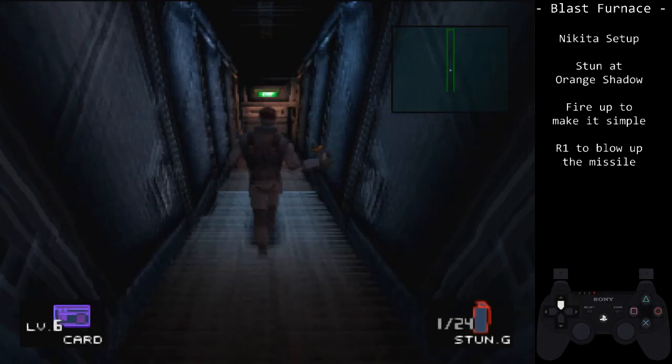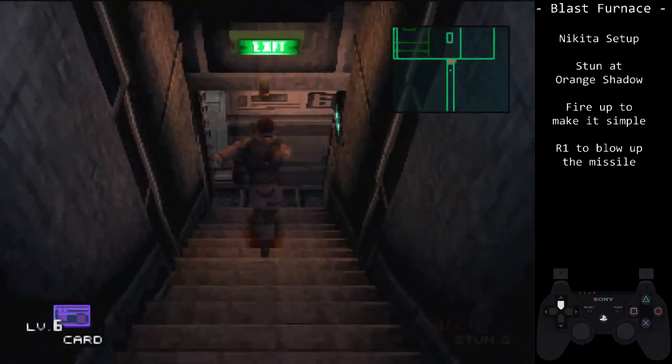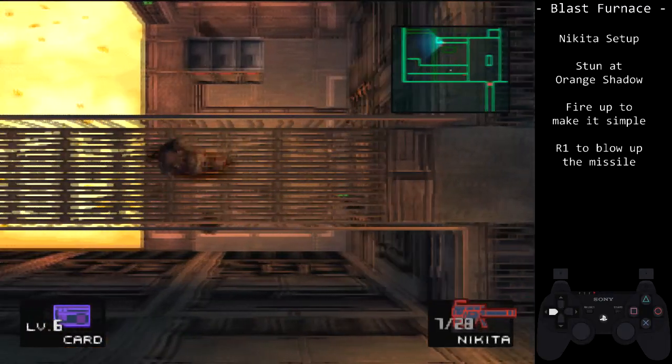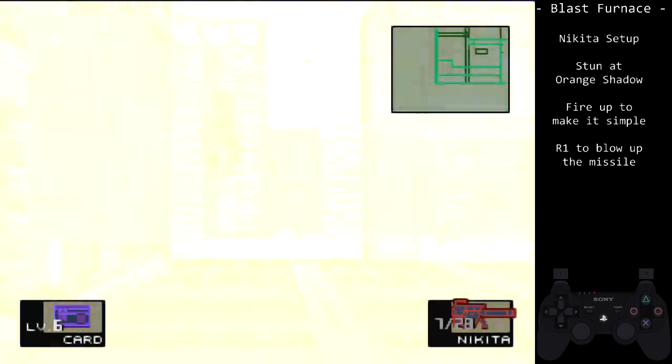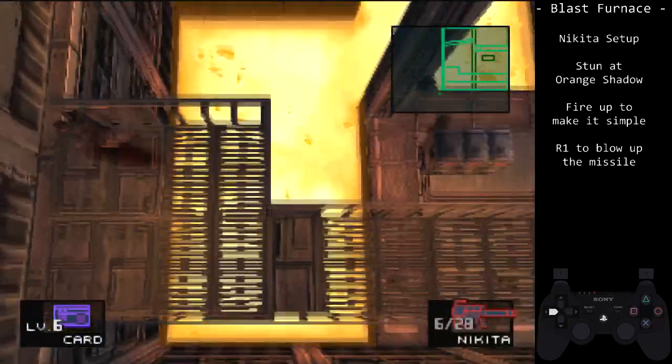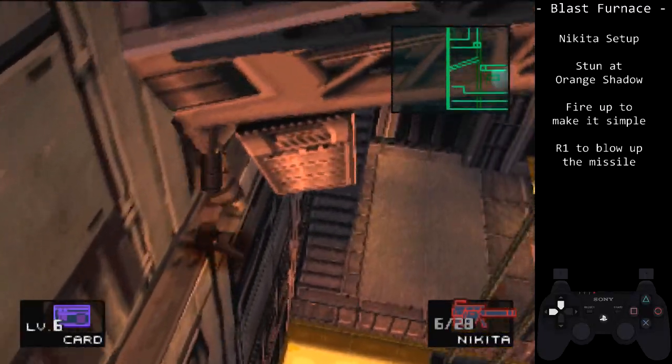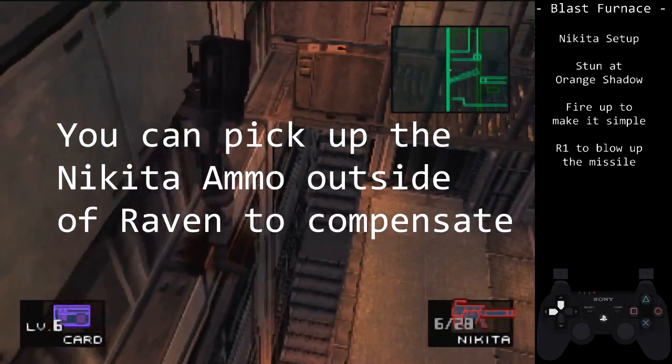We'll begin with the Nikita. Equip the Nikita and fire up towards the crane. Tap R1 to explode the missile when it is around the crane. Be careful not to blow it up in Snake's face if the crane is close to you. Understand that using this Nikita missile means you have one less for Vulcan Raven.